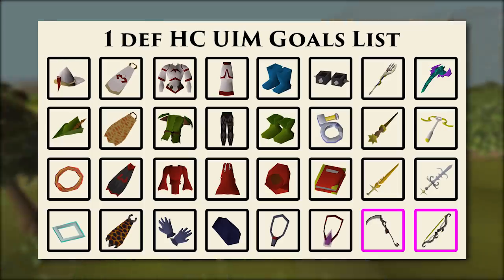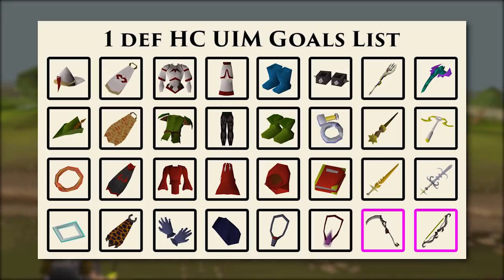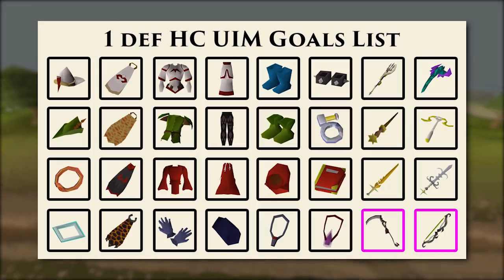While going for the ACB I'll most likely get a Saradomin sword, so the blessed Saradomin sword is definitely on the list too. There's also a godsword — I'm not sure if I'm going for that; it's more optional. The twisted bow and the scythe are general endgame goals. The scythe basically means TOB items like rapier, sang staff, and scythe, and the t-bow means regular raids items like t-bow, kodai, and dragon claws. But that's super endgame and I just have it on there.